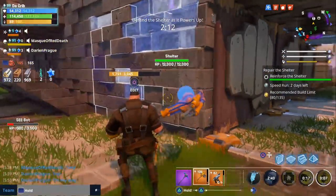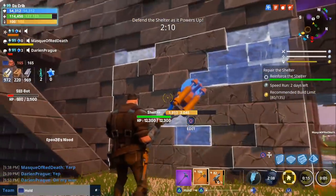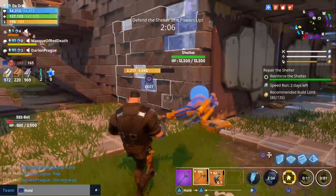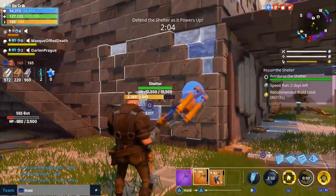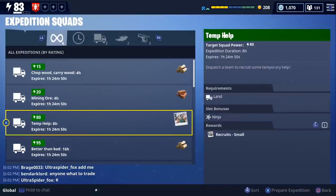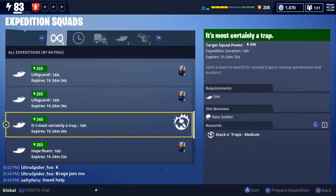Another thing I noticed is that when husks damage your walls, you'll see cracks appear on the walls, and I believe that's a new feature included in today's patch. There's also going to be some new expeditions available — one of the expeditions is going to give you people as a reward and the other new expedition is going to give you traps.